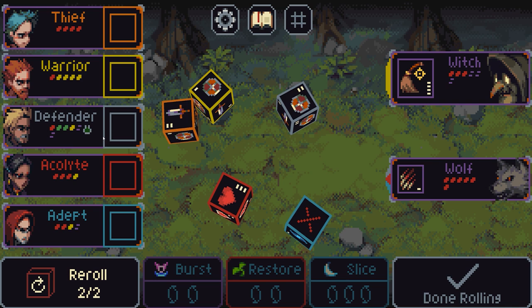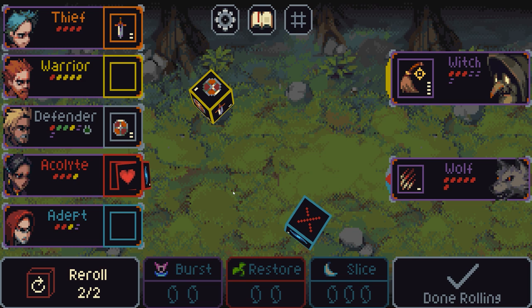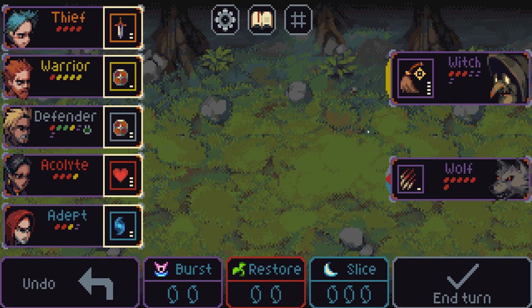We've rolled attack 2 on the thief — I'll pick that. We've rolled defence 2 on the defender, which is good. We've got heal 3 on the acolyte, which I'm going to pick. I'm going to re-roll the other 2 dice. The witch is doing a 4 damage heavy attack targeting the enemy with the highest HP. A lot of dice sides have specific restrictions — for example, heavies must attack targets with the highest HP. Some have a bonus where damage increases each use, or can't target certain ranges.